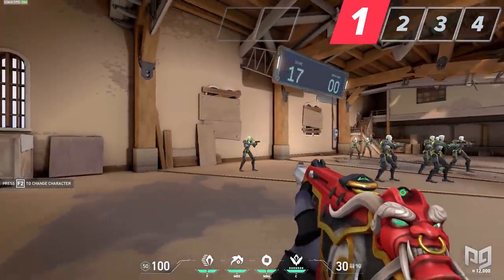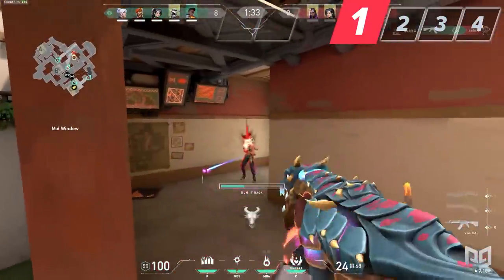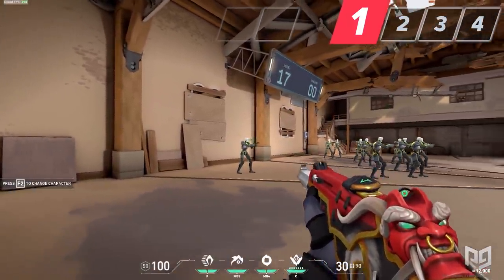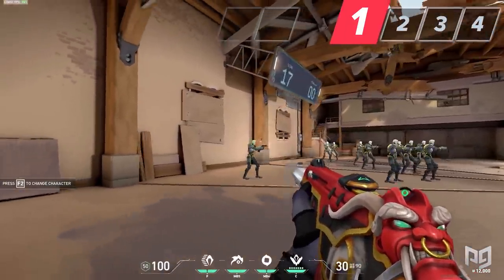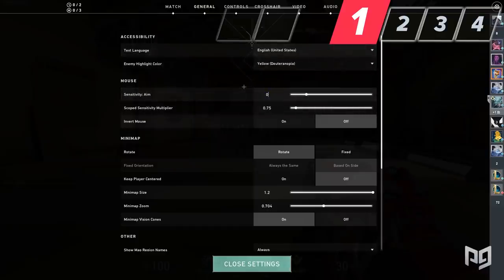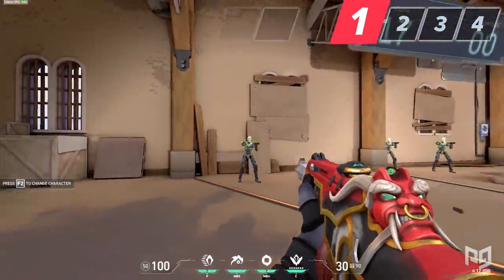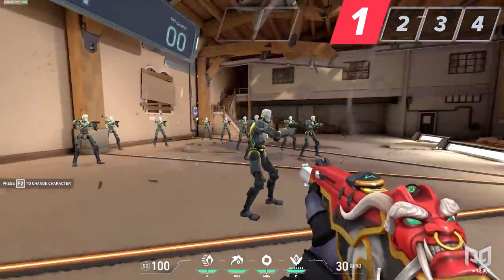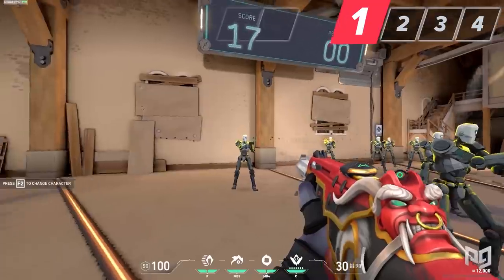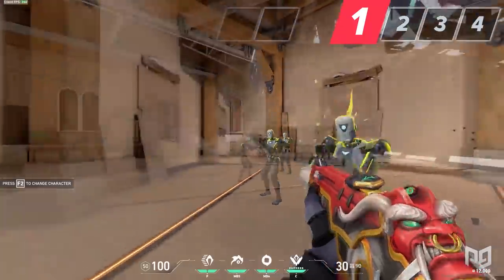A rule of thumb I like to follow: you want to be able to smoothly track a still-standing target without feeling choppy. If it feels choppy, that means the sensitivity is too high for you. Ideally you want to find a sweet spot where you can track this target smoothly but don't sacrifice your speed unnecessarily. Another good test is to see if you can flick from one target to another comfortably. Combine these two tests at different ranges and you can easily find a sensitivity you like.